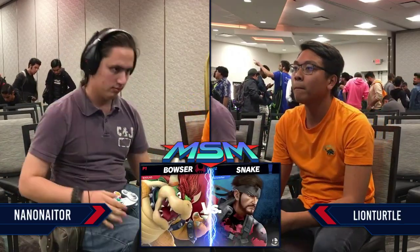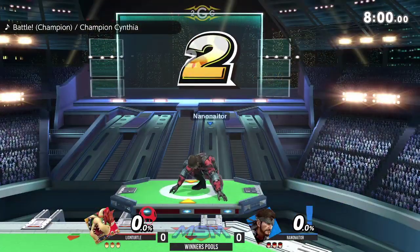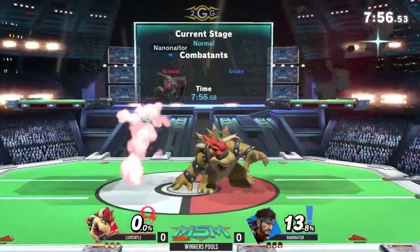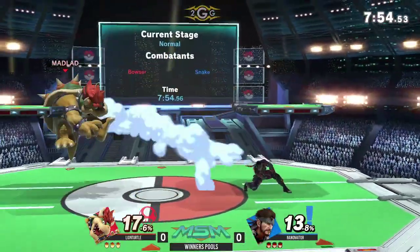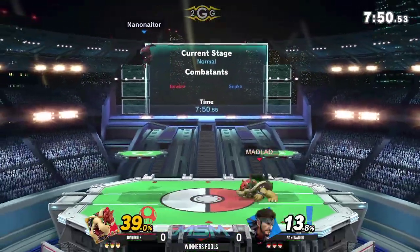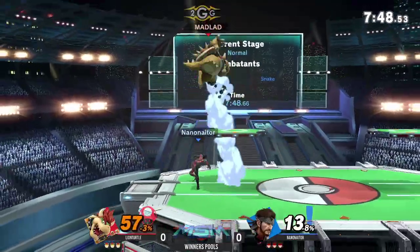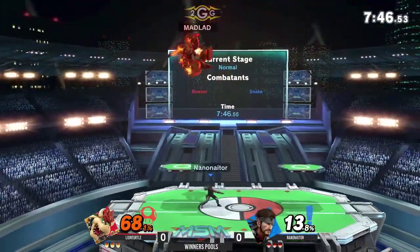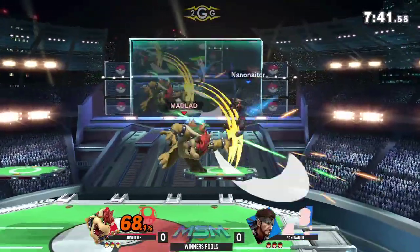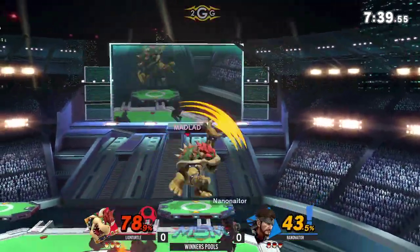Bowser versus Snake. I feel like this could go either way, but probably in the favor of Snake, because he could zone out a heavyweight very easily. Starting out on Pokemon Stadium 2, Nanon already has his grenade set up. Snake is able to go for those trades with a lot of lighter characters, but Bowser doesn't really care as much because he's just as heavy. Now that Snake has a lead, those trades are going to work out a little better in his favor.